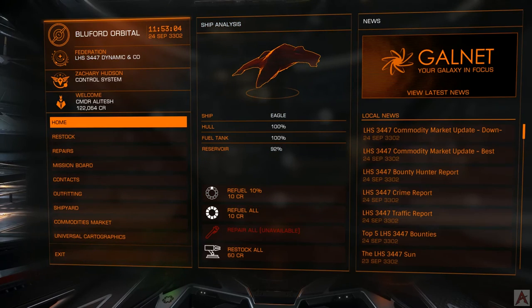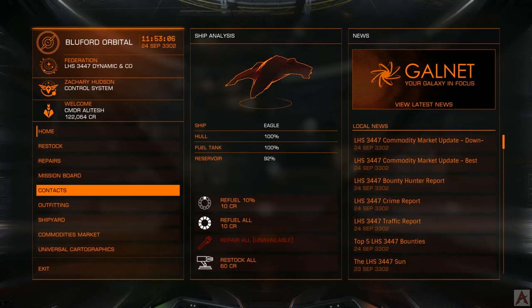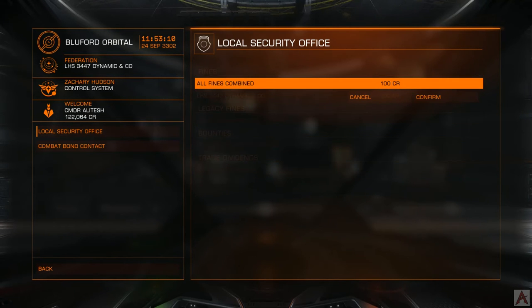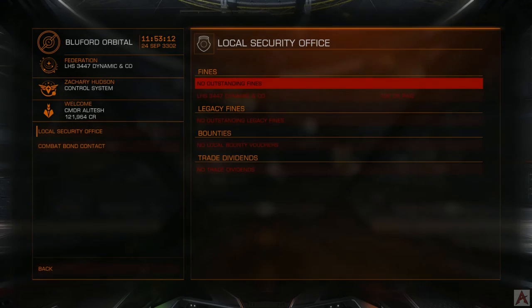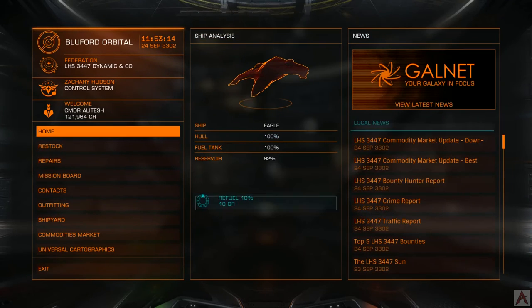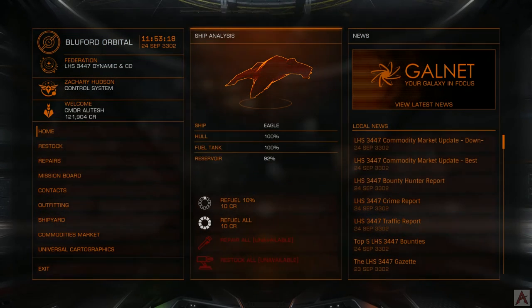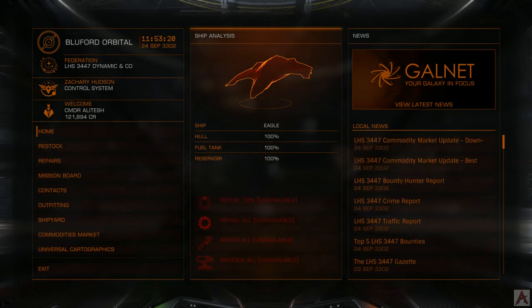I'll turn off the TrackIR so I don't flail all over the place. We'll go into contacts, and yeah, we can go ahead and pay off our fines. Confirm — problem solved, no longer an issue. We can also restock for the whole 60 credits of ammunition we fired, and refuel.